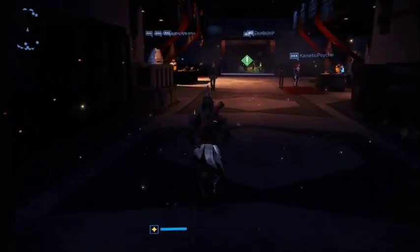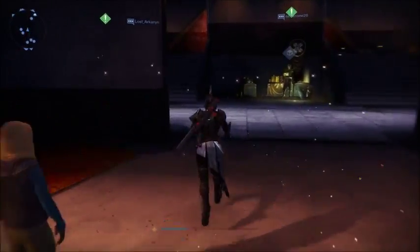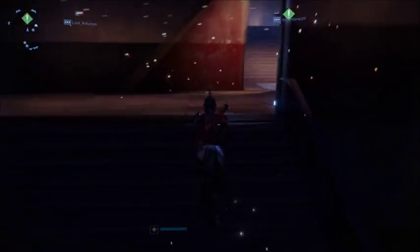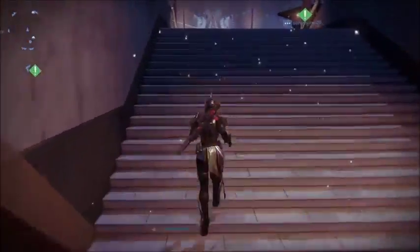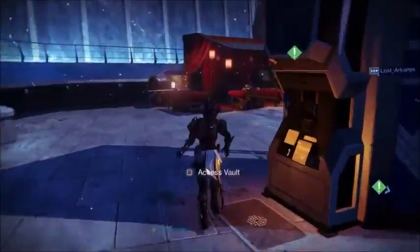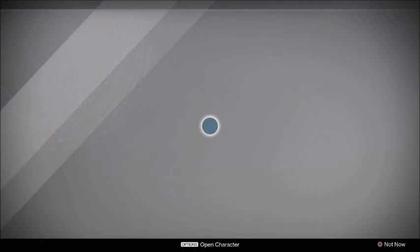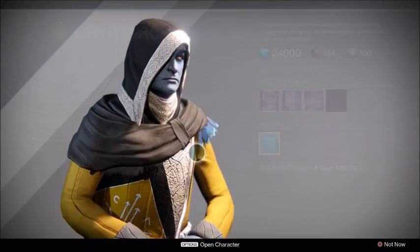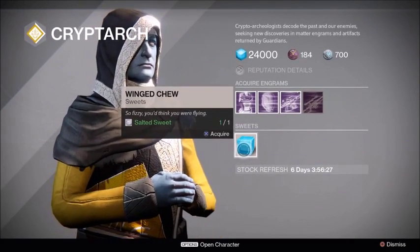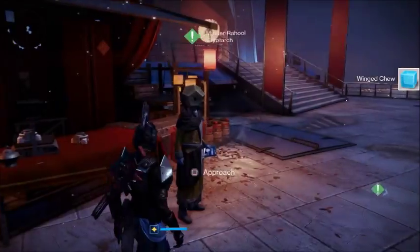After that, you're gonna go to the Cryptarch — that's basically the guy you go to to decrypt your engrams that you get. When you talk to him, you're going to take the winged chews that he has, and you're just gonna trade the Salted Sweets for the winged chews.